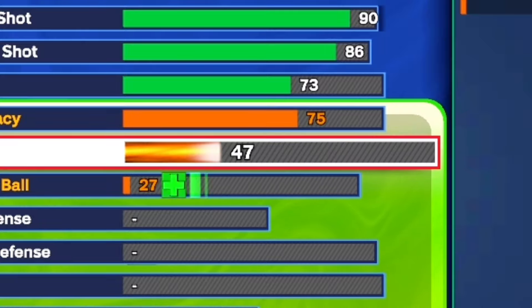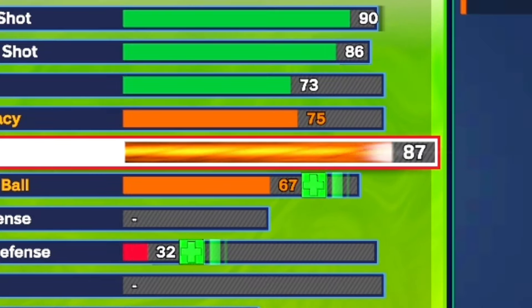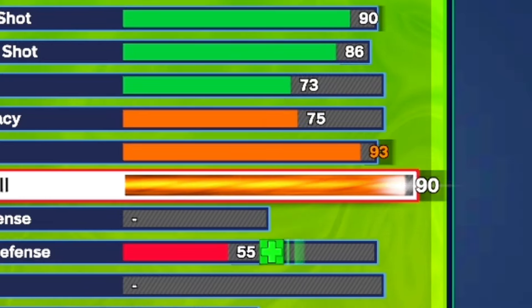Moving on to the playmaking — this is where it gets crazy because, come on now, Kyrie is a playmaker. I did go with a 75 pass accuracy; I feel like that's decent enough — we get silver Dimer and silver Special Delivery. We also get a 93 ball handle for gold Killer Combos and Hall of Fame Ankle Breaker, of course. And we also get a 91 speed with ball.